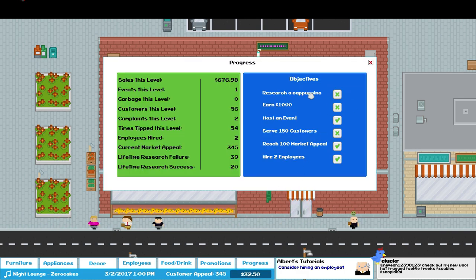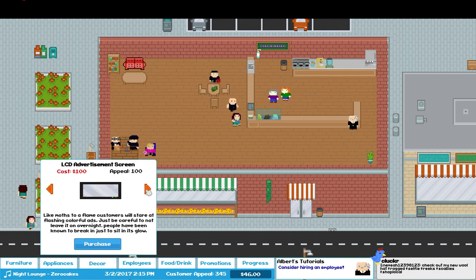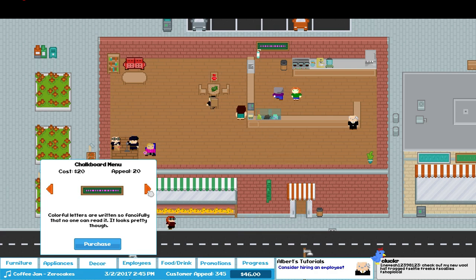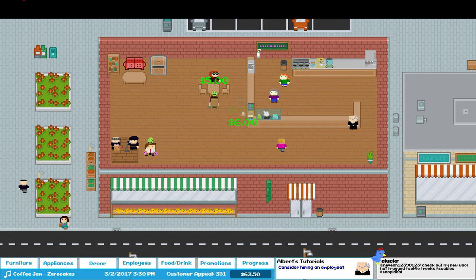Cappuccino and 150 customers and we will have done it — our goal here. Sometimes people throw things on the ground and you have to clean it up, which is kind of annoying. We want plant, art, display, chalkboard menu. I want a bucket full of broken instruments — I'm going to stick it right here. There we go.